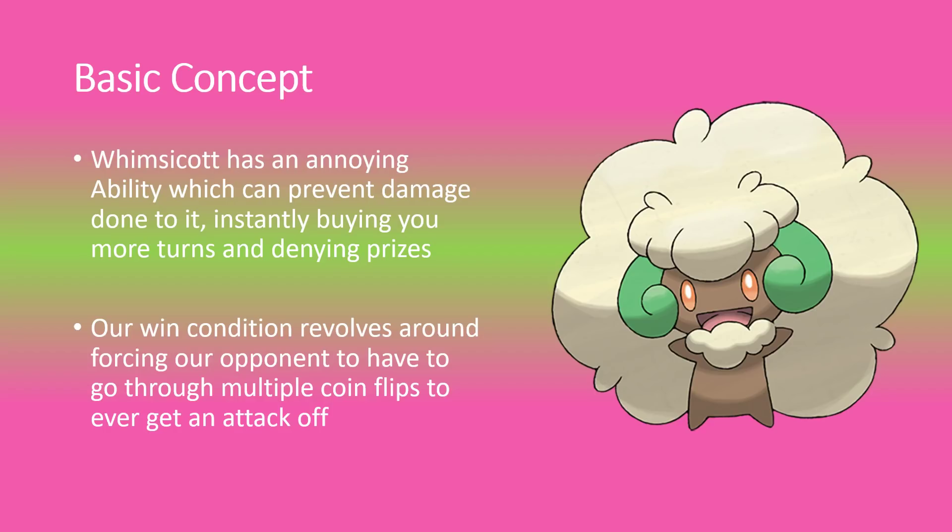So we're flipping one coin, but the opponent is also put in a situation where they'll be confused. It's only a 25% chance they're going to do any damage to us whatsoever, and it becomes even riskier because they'll also damage themselves via confusion. The whole idea is we make it unappealing for them to attack us, and when your opponent passes, you're always happy because you get to continue attacking. That's how we gain our advantage and win matchups.